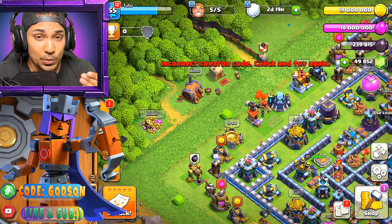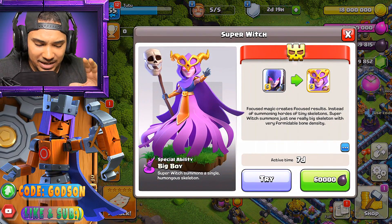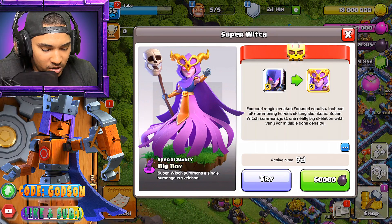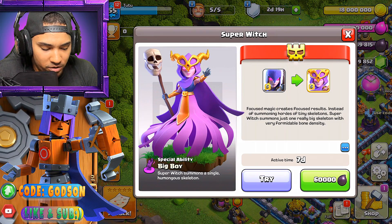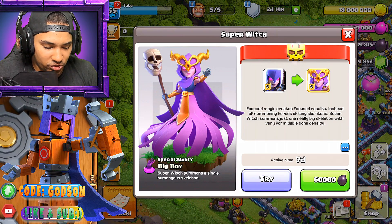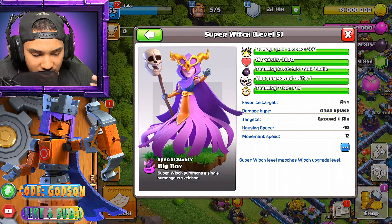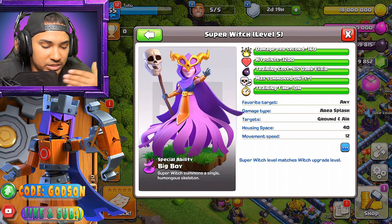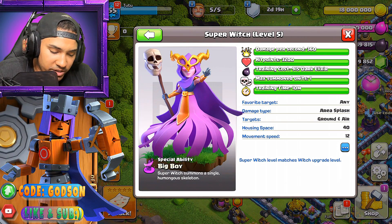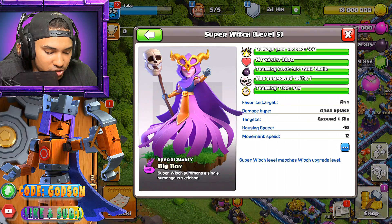So let's go ahead and get into this new super troop that's coming to the game. We have the new super witch, guys. Let's try her out — let's just read what she does. 'Focused magic creates focused results. Instead of summoning hordes of tiny skeletons, super witch summons just one really big skeleton with very formidable bone density.' So it's a really strong troop. The witch has a damage per second of 360, hit points of 3200. That's really nice. Training cost is 915 dark elixir, summons one unit. Training time is 10 minutes. And it does ground and air, of course.